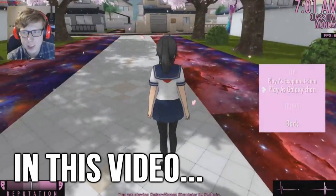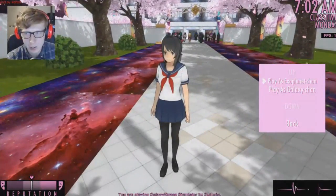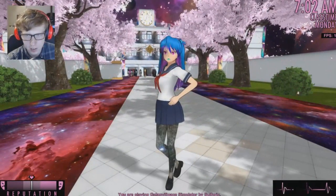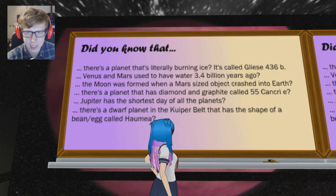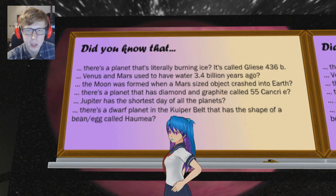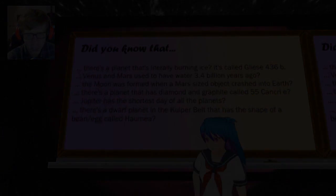There's two different cutscenes. We can play as Exoplanet-Shan or Galaxy-Shan. Let's try Galaxy-Shan first. Wow, that's actually cool. There's a planet that has diamond and graphite called 55 Cancri-E — I'm probably saying it wrong. Jupiter has the shortest day of all the planets. Did not know that.